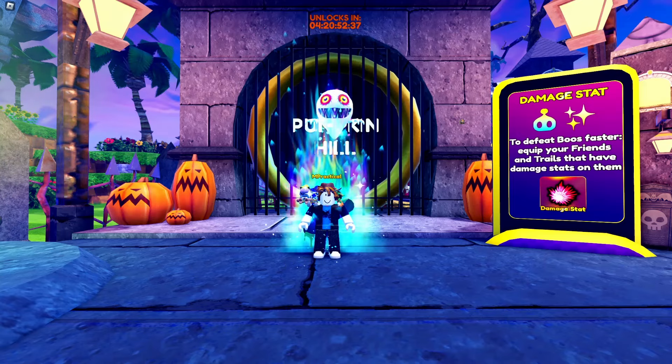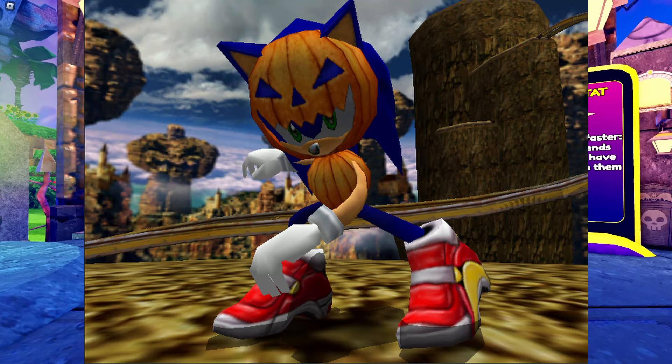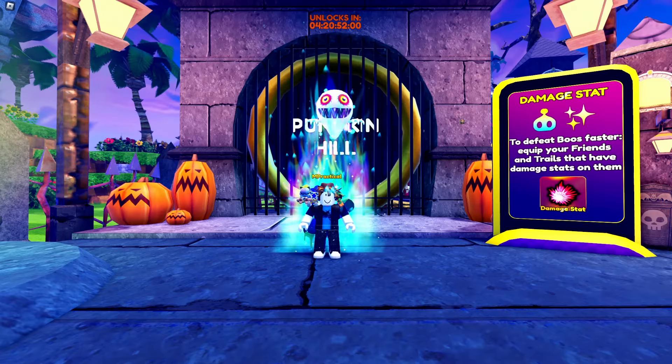Now let's get into our prediction section. We're going to be discussing what possible Halloween skins we'll get in Sonic Speed Simulator. There is an obvious answer: it will make a lot of sense for them to drop a skin with the release of Pumpkin Hill, and that's got to be the Pumpkin Sonic skin from Sonic Adventure Battle 2. We already have City Escape and Space Colony ARK, so it will be an easy skin for them to make.